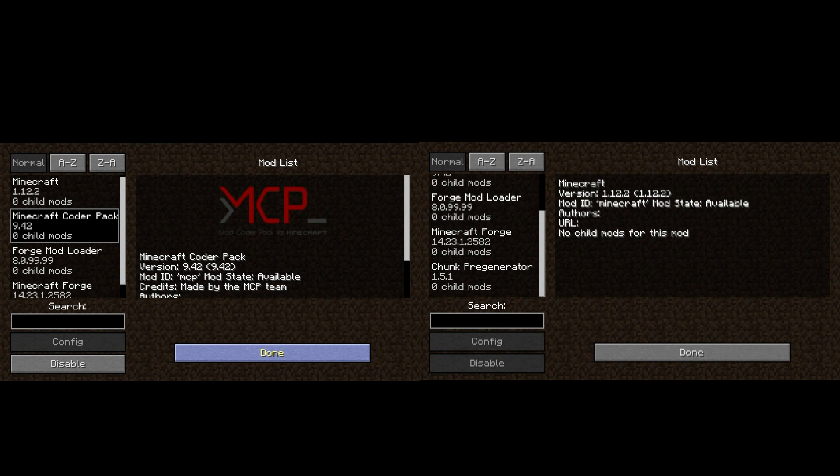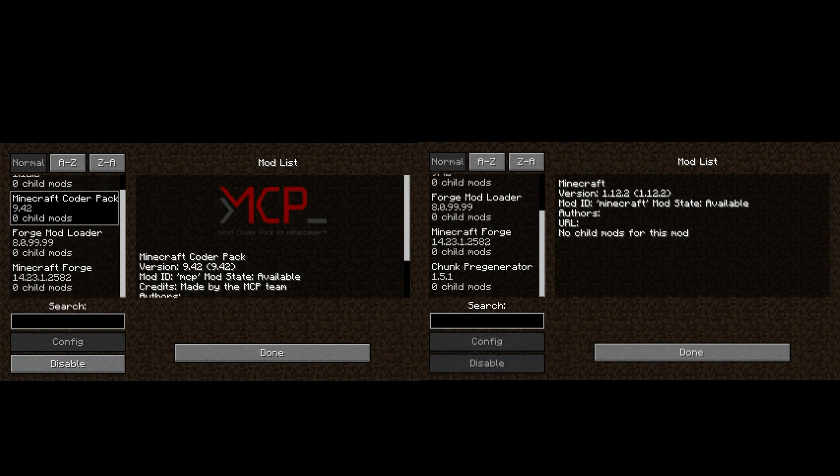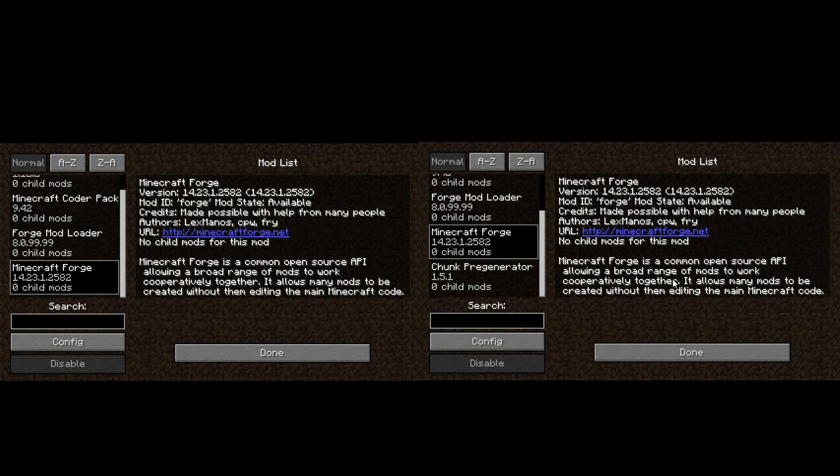I'm going to use the standard Forge thing. Both have the same Forge version, both will have the same worlds — one uses Minecraft Forge to pregenerate and one uses the Chunk Pregenerator. Just to give a quick overview: Minecraft Forge will be in the first of the two tests a lot quicker than my pregenerator, but when you watch the time lapse you will see other issues show up really quickly. In the second test, the Chunk Pregenerator will be much quicker with the same effects as the first test.